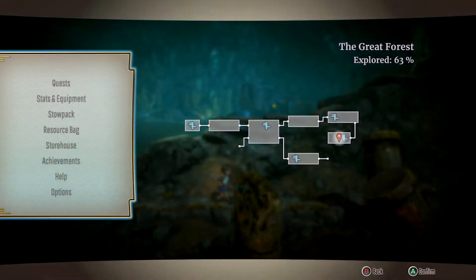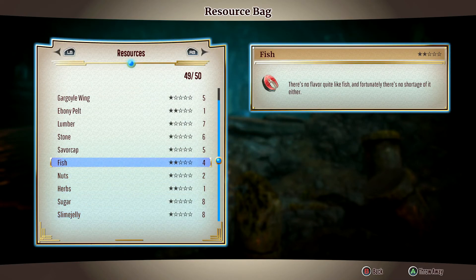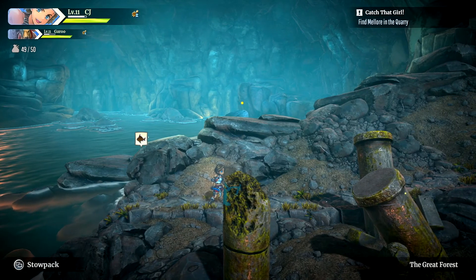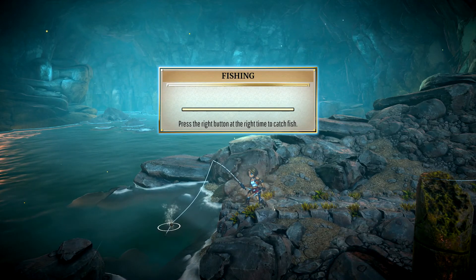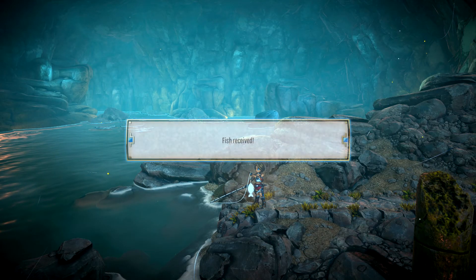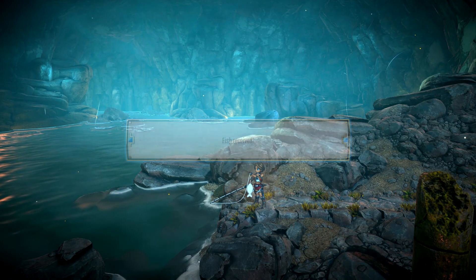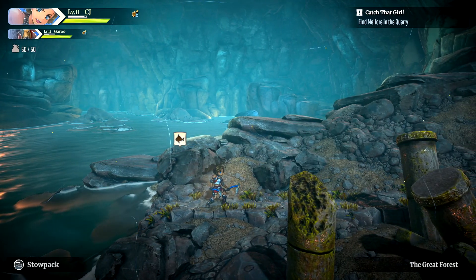It doesn't say what kind of fish it is — just a general fish resource. I'm curious what it says when you get a higher level fish — big fish, small fish, royal fish? We now have four fish. I'm going to do one more time so there'll be a few more things we can make back at town. I'm pretty sure at other fishing spots it's going to get harder, and maybe that's how we can get more resources.